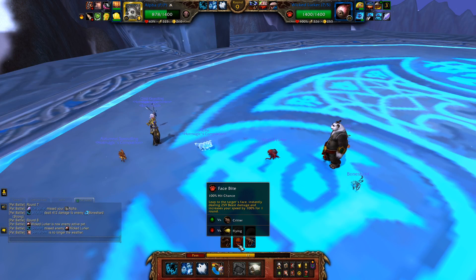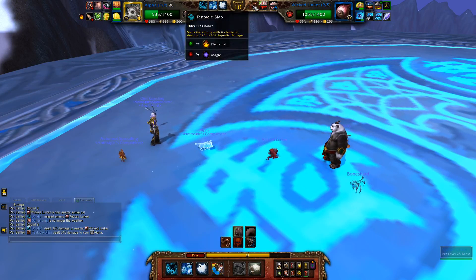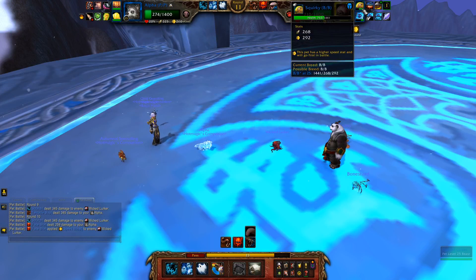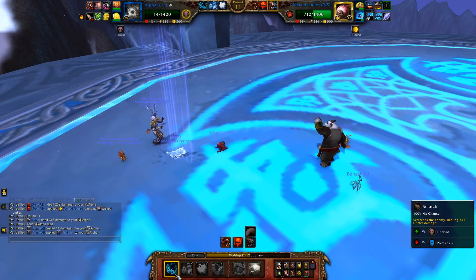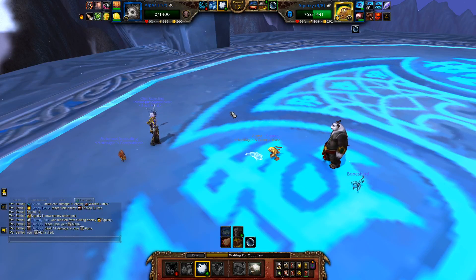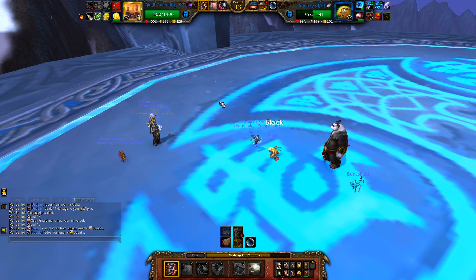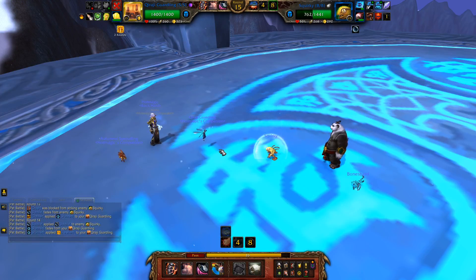Tentacle Slap. He's saving that bubble on Squirky in the back — not sure why. Oh yeah, he's got Feed. I'll go for Scratch into a Ghostly Bite getting off a lot of damage. It would be smart for him to swap into Squirky right now. He might just go for another bubble — but my team can definitely take him out from here. There goes another bubble.